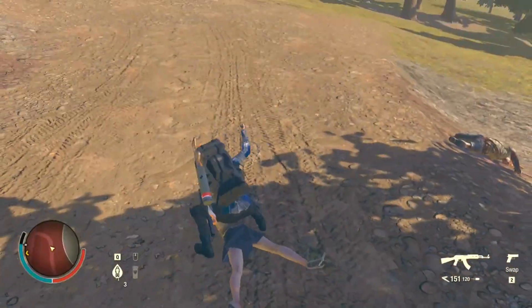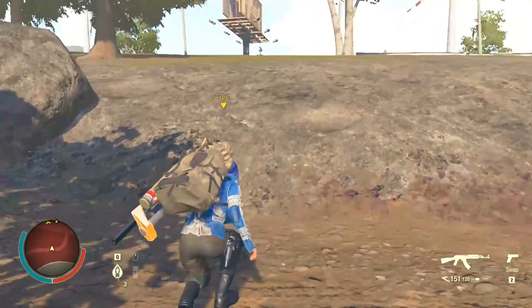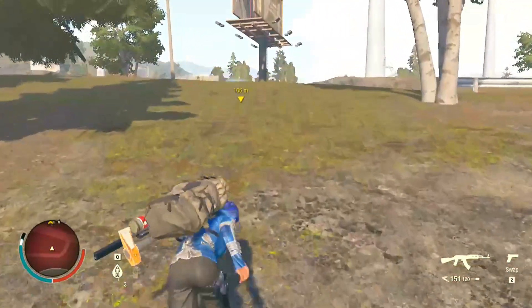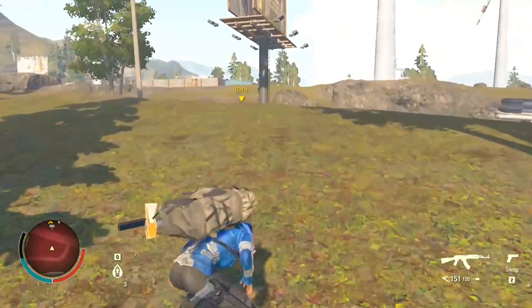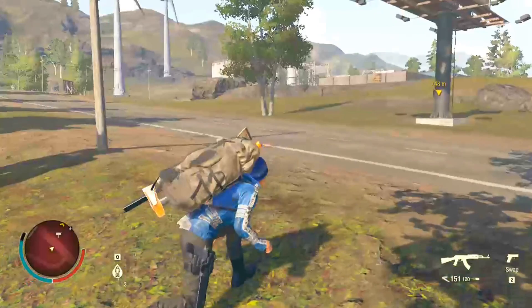The recent State of Decay 2 update has made the game even more fun than before — it has added some really cool stuff. We are heading out to take out a plague heart in the vicinity of our base in Meagre Valley near Camp Kalankoa.